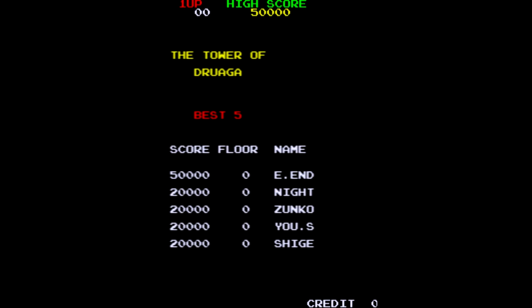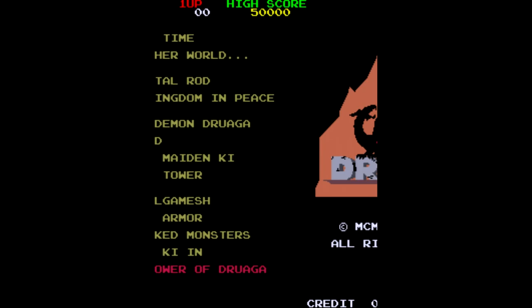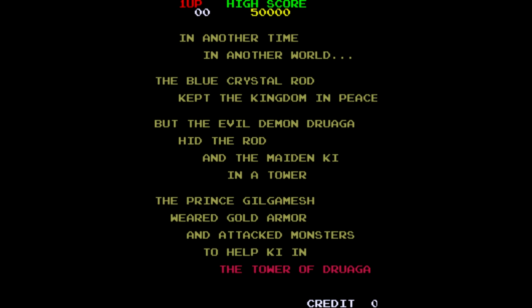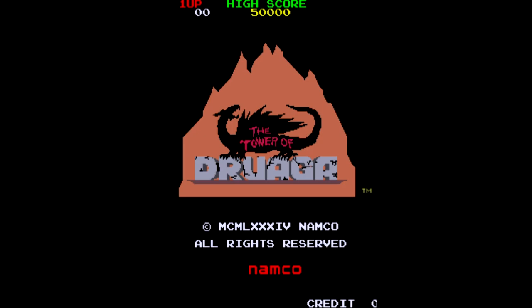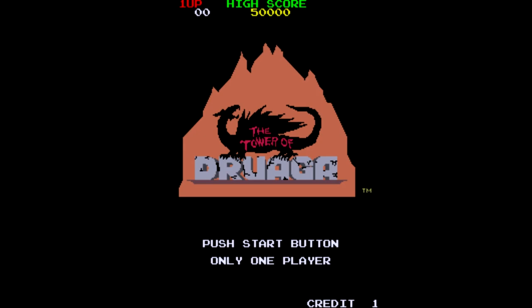I do not believe that I will be able to get to all of the different floors — in fact, I know I won't — so I will try to include some of the higher floors in my lead-up. The in-game text reads: in another time, in another world, the blue crystal rod kept the kingdom in peace, but the evil demon Druaga hid the rod with the maiden Ki in a tower. Prince Gilgamesh, wearing gold armor, attacked monsters to help Ki. Let's drop a quarter in and get some good music here.